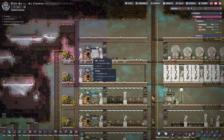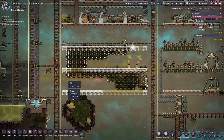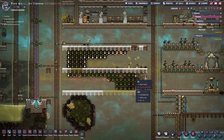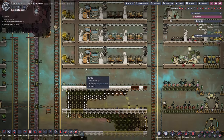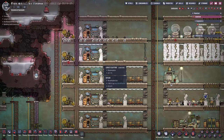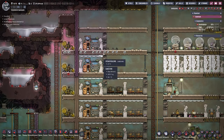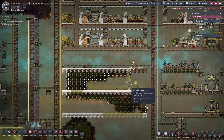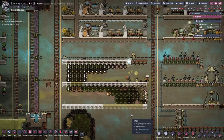Over on the left side I built another lavatory and another sink, and I'm getting rid of all this old stuff because we don't need it anymore. Our dupes are still using the old outhouses — that is definitely not going to fly. We're going to use lavatories in beautiful bathrooms. That should give us a little boost to morale at least.